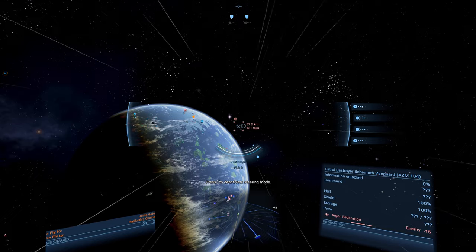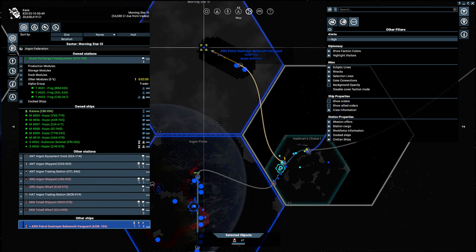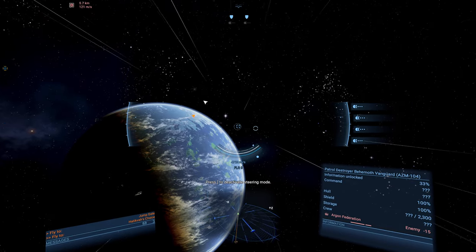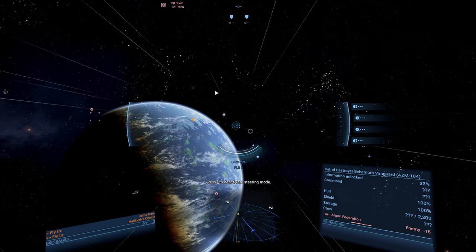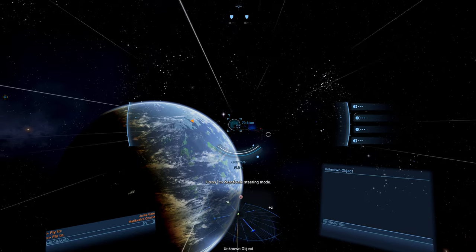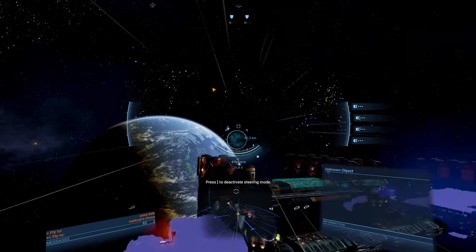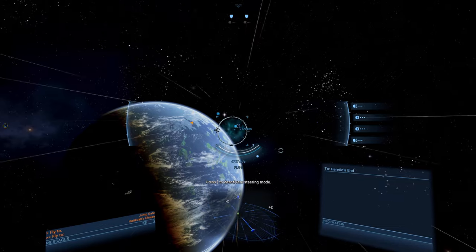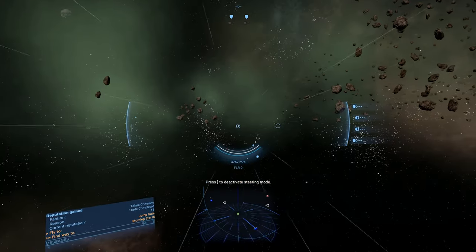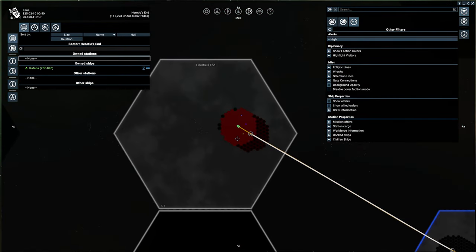This looks like the main route, so this is probably going to go towards Argon Prime. Down here - oh look at this, it's like a main road! Look at all the vehicles here, that's so cool. It's like a little highway of them getting around to certain key locations. That's what I love about this game, when you can run into little highways like that out of nowhere. Entering system Heretics End - okay so we're going to do some exploring here.